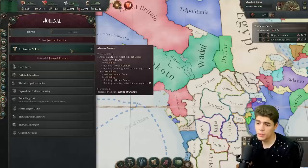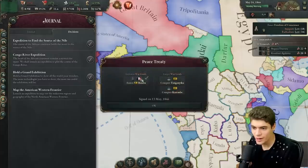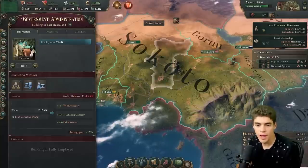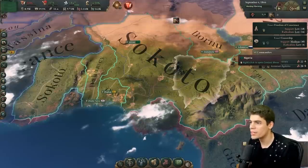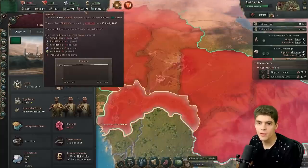We've urbanized. Having a government administration with this many people — there are 100,000 people employed in government administration — is easily the most government administration in one place I've ever had. Why are these guys in turmoil? Because of the sheer amount of radicals — literally one in every four people is a radical. Why are we getting more radicals? We discovered rubber in Togo! But we don't know how to make rubber yet.